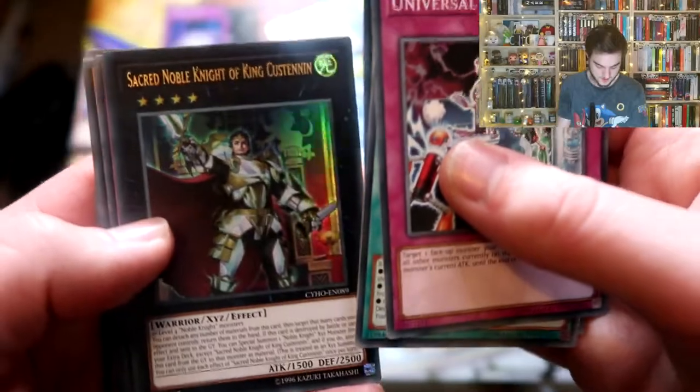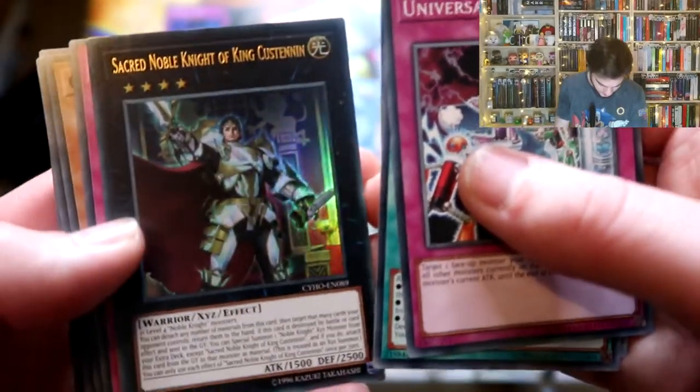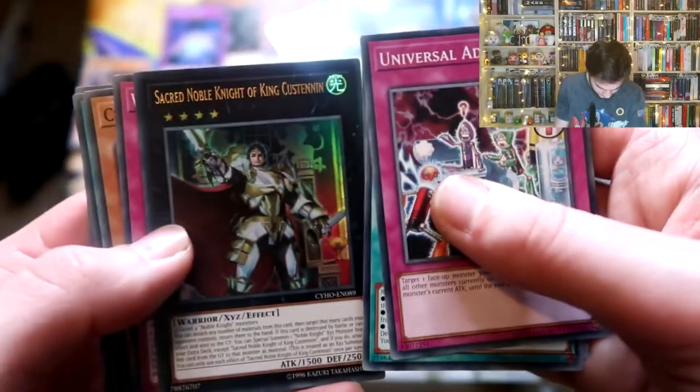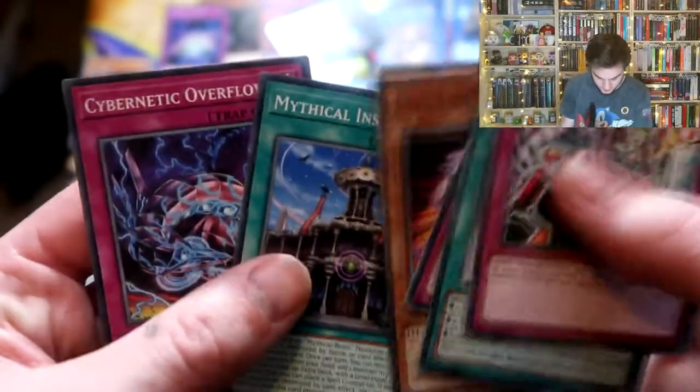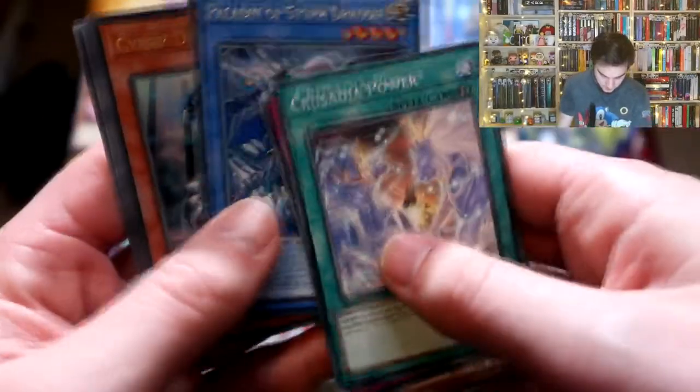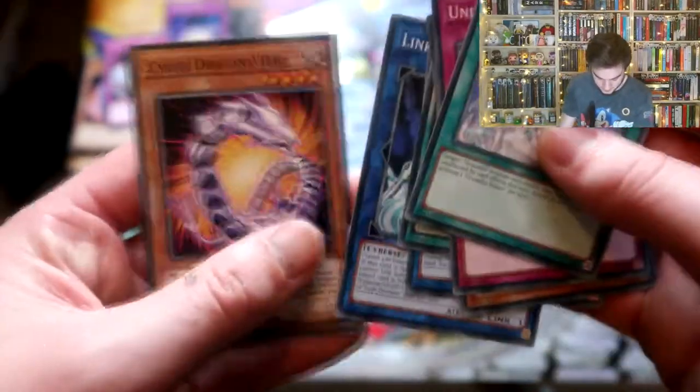Stingray, Sacred Noble Knight of King Custard - King Custard! Looks pretty majestic. It's a shame the Noble Knights aren't like a good deck. Cyber Drink, Cybernetic Overflow. There is a better card to get - the link. I think the link's in there somewhere - the Cyber Dragon link needs to be found.